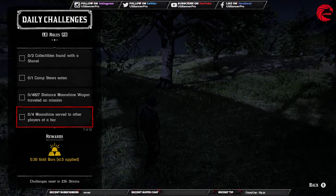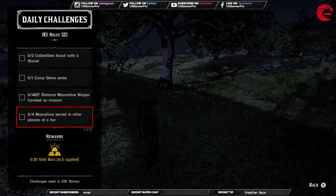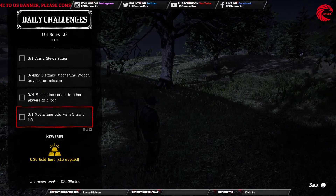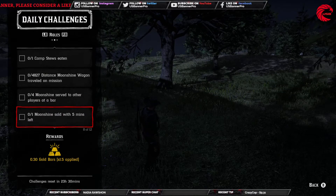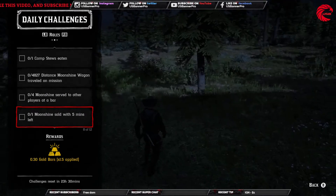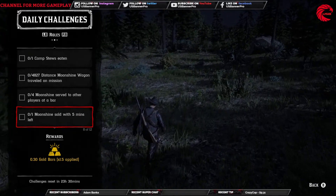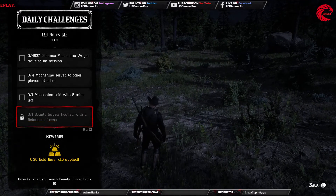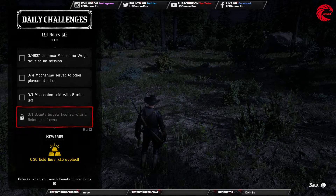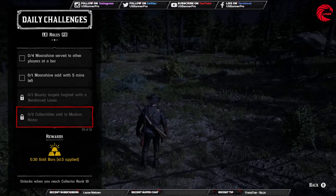Go to your moonshine bar or your friend's bar and do the bartender job and serve them moonshine. After that, one moonshine sale with five minutes left — when you do the moonshine delivery mission, make sure you have a minimum of five minutes left on the mission.